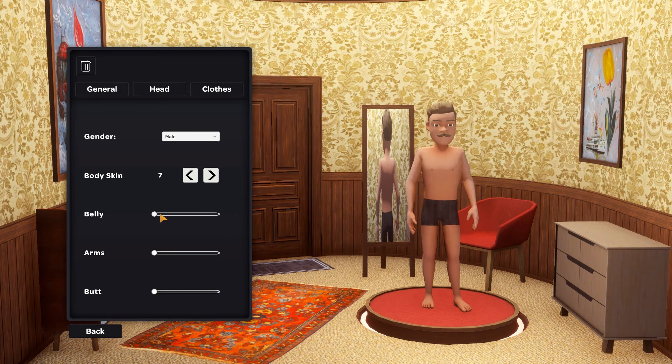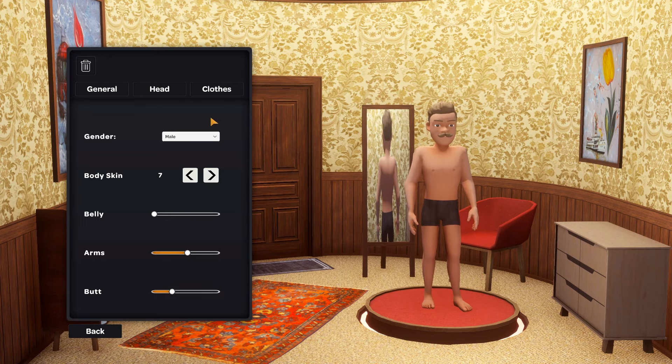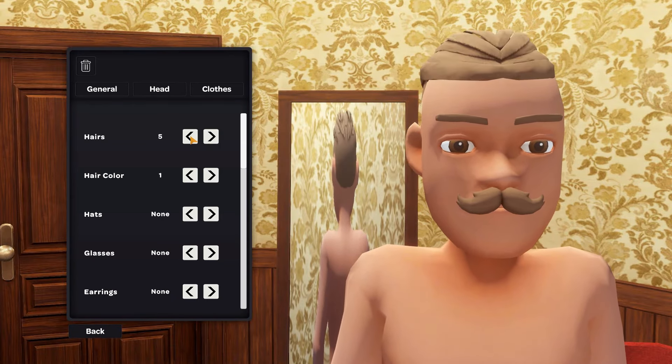We've got some good colour and skin options. Belly fat - I don't really want to be fat in real life and in a game. Arms - scrawny. Now we've got somewhere in the middle, a little bit toned. The butt - can't even see my butt. Let's get a little side profile. It's a bit pointy. I think that's probably a slider for when people choose the lady version. A little handlebar tash and a bit of a quiff. I like it.